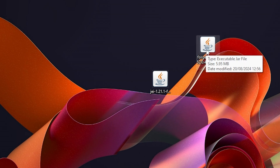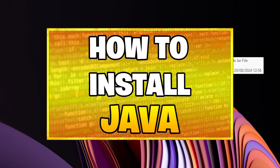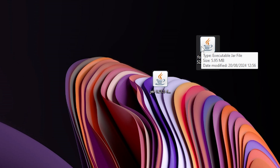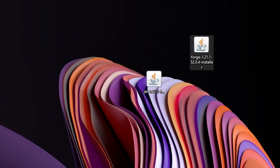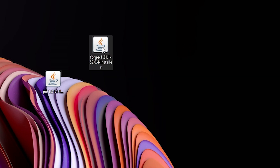Also very important: you must make sure you've got the little coffee mug icon on the Forge file. If you don't have that, you probably need to download Java — I'll leave a link in the description and I also have a video on that. If you do have Java installed but it's not showing, right-click the file, click Open With, and select Java.